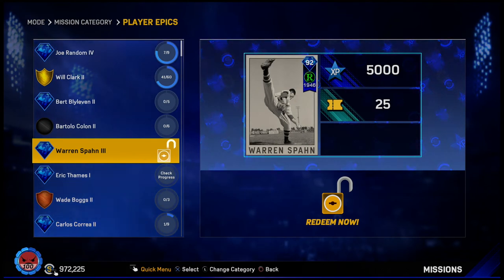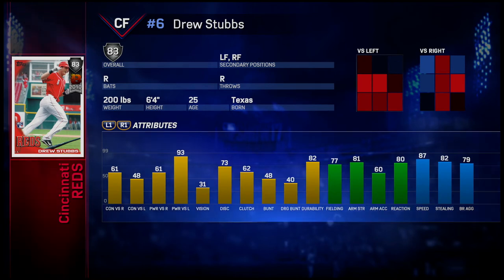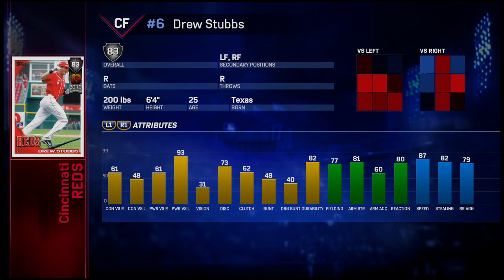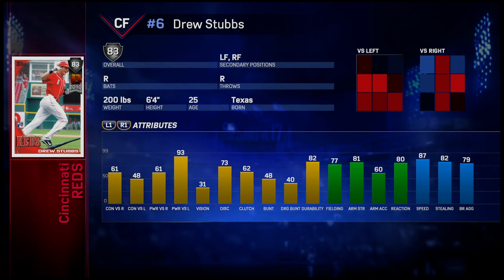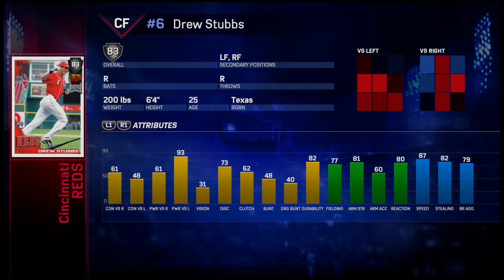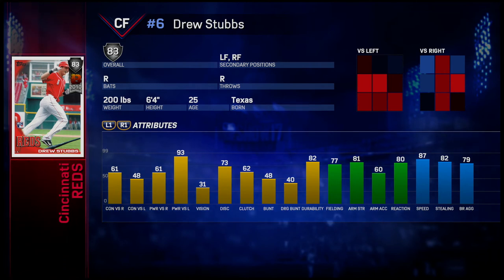Looking at the Drew Stubbs 83 overall card: he has 61 contact versus righties, 48 versus lefties, 61 power versus righties, and 93 power versus lefties. He has 31 vision, 77 fielding, 81 arm strength, 60 arm accuracy, and 87 speed. The contact numbers are pretty low, and his only standout stat is 93 power versus lefties — useful maybe as a pinch hitter. His vision is low but speed and fielding are decent. Overall, not a great card.